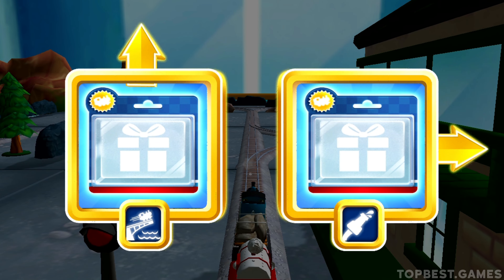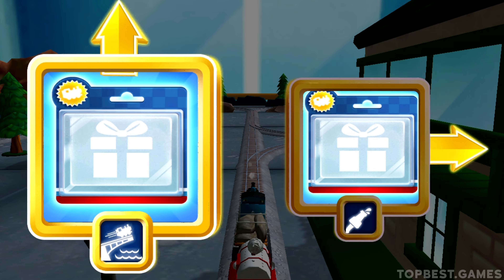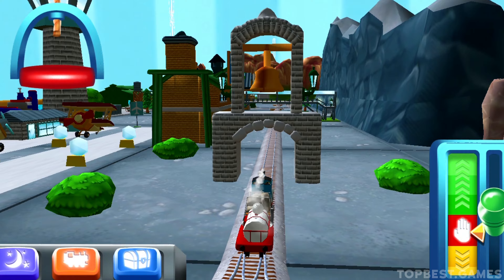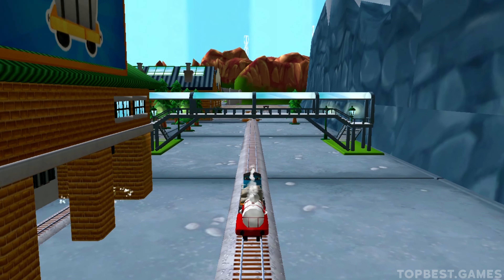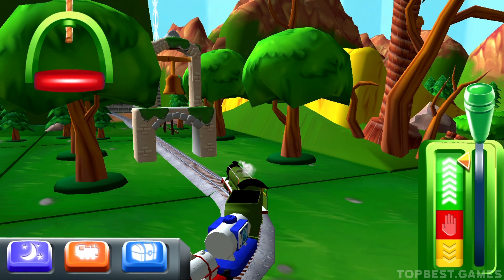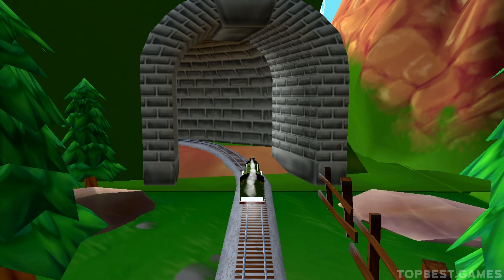Choose a direction. Right leads to the Sodor Steamworks — the steamworks are just ahead! A new wagon! Your Wrench Henry! Look how wonderful your train set is!